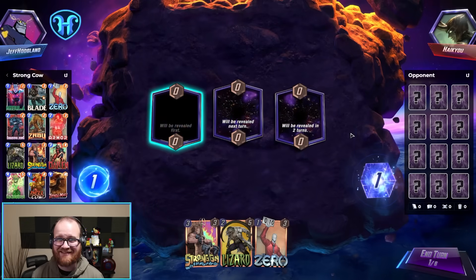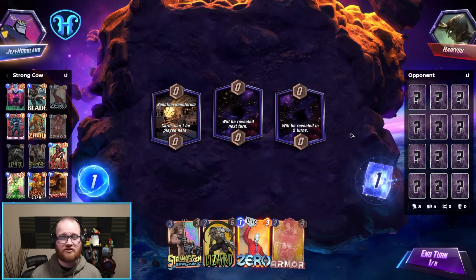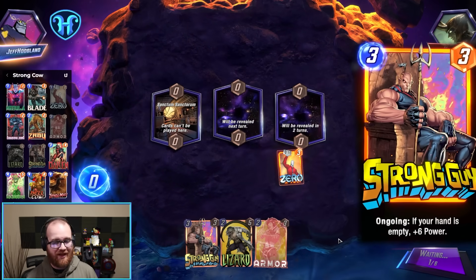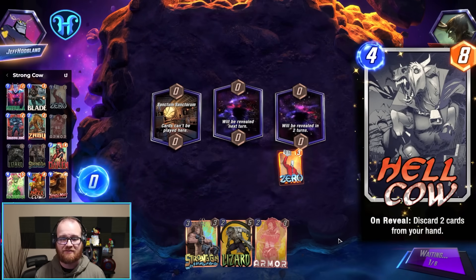Welcome back to our Marvel Snap deck highlight. Today we have a fun brew playing some sweet off-meta cards. Our deck's two namesakes are Strong Guy, a three energy nine power card if we can get our hand empty, as well as Hellcow, who helps us get our hand empty while having eight points of stats himself.